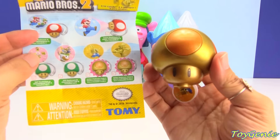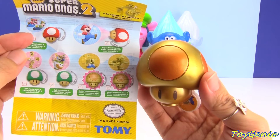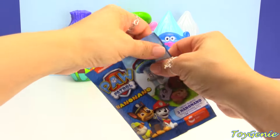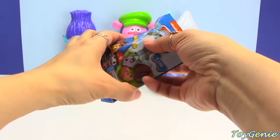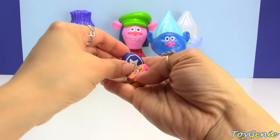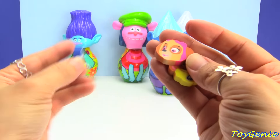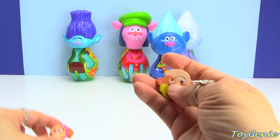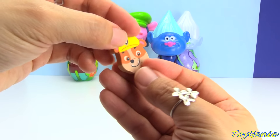And guess what? This golden mushroom was a Chase figure - super, super cool. Let's take a look at our next surprise and see what we have inside. We have three erasers. We have a Chase's badge, we have Skye, and we got Rubble. Rubble on the double!